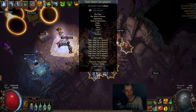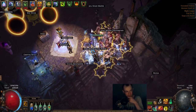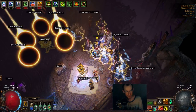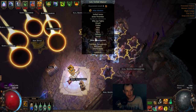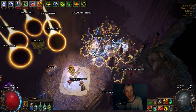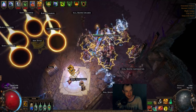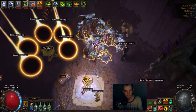Then Zana — I've been trying to farm out those distant memories. I haven't run any map she recommends other than a distant memory and I've gotten two. Then Jun — I recommend doing Jun. And then Alva: the temples are really good for map sustain.